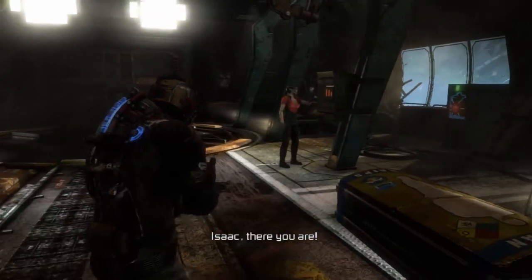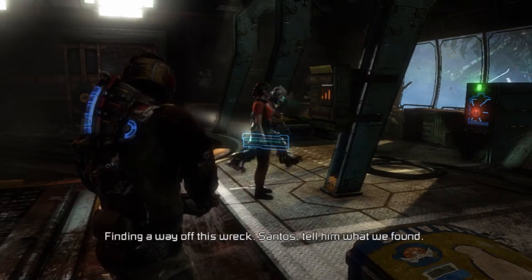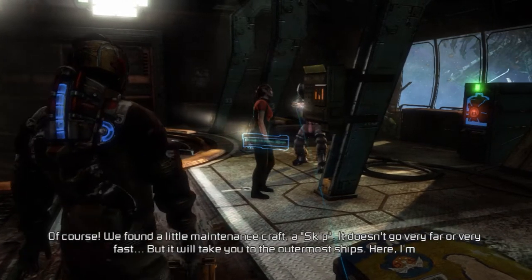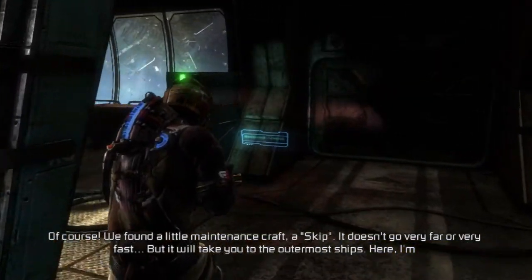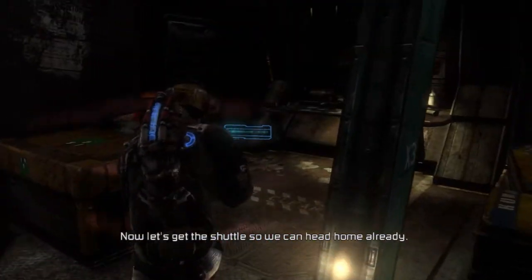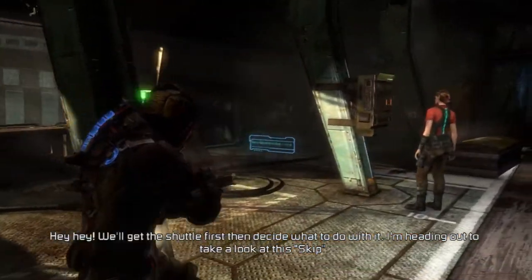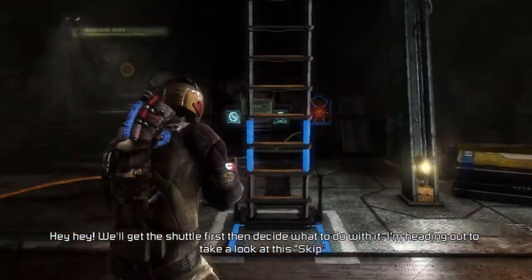Isaac, there you are. Where is everyone? Finding a way off this wreck. Santos, tell them what we found. We found a little maintenance craft — a skip. It doesn't go very far or very fast, but it will take you to the outcome of ships. Here, I'm sending you the coordinates. Let's get the shuttle so we can head home already. Robert, we are not going home! We'll get the shuttle first and decide what to do with it. I'm heading out to take a look at this skip.